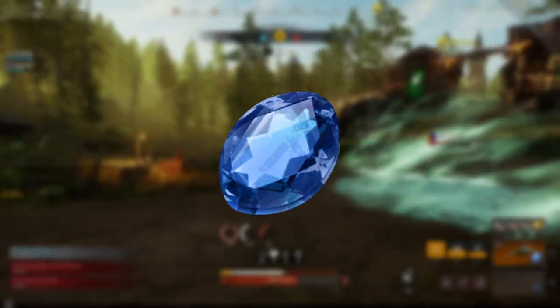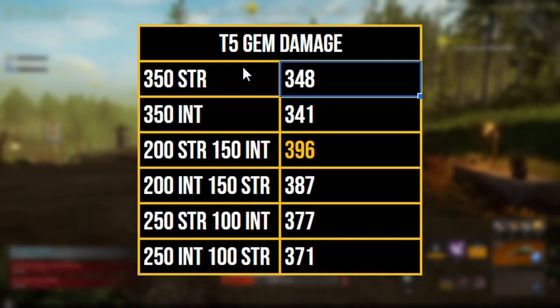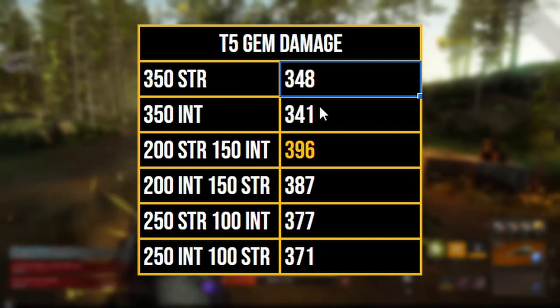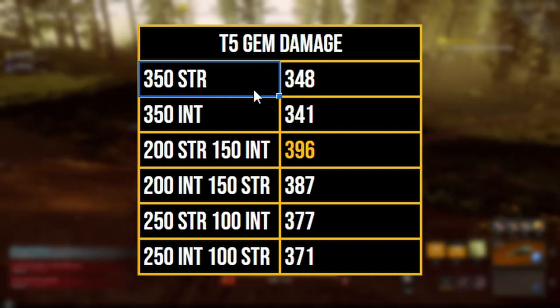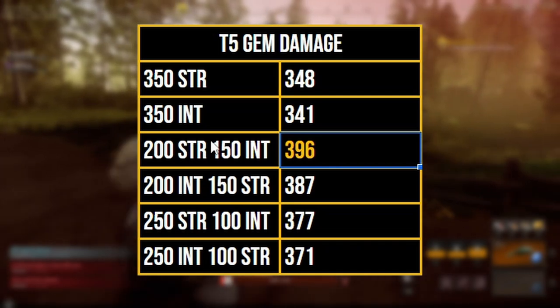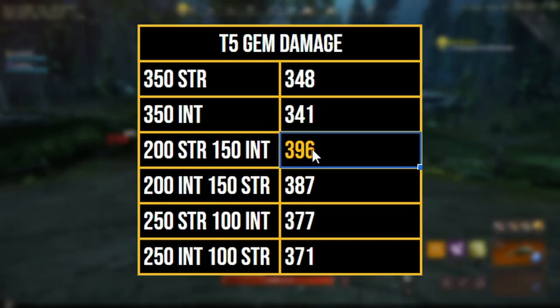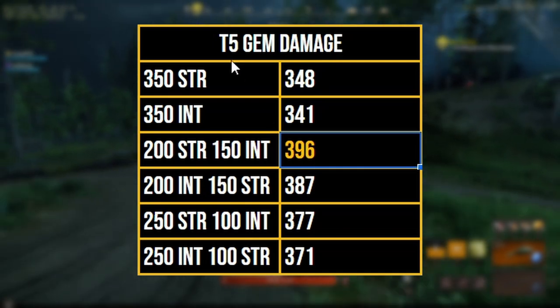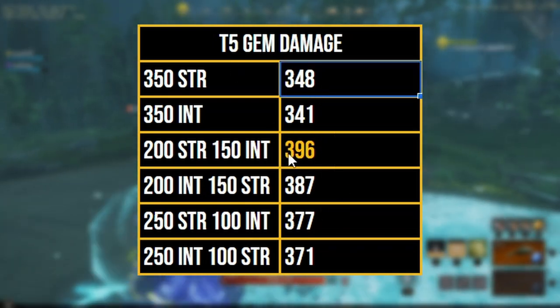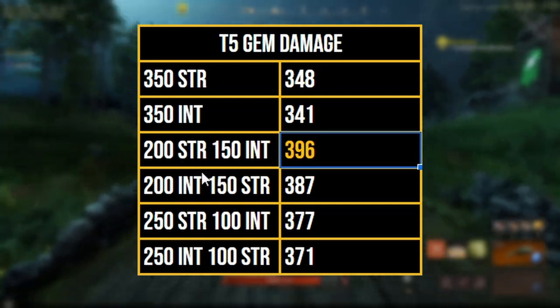But what would happen if we include a tier 5 gem over a tier 2 gem? Will our damage increase? Well let's find out. For the tier 5 gem base damage, we're going to take a look at all the values — pure strength still wins out over pure int here. But if we move on a little bit more, you're going to see that the mix stats also tells a different story. If we go 200 strength and 150 int, then you're going to see that we do the most damage with this setup with a tier 5 gem. So overall I believe that the tier 5 gem is pretty good for strength users if you skew toward strength.